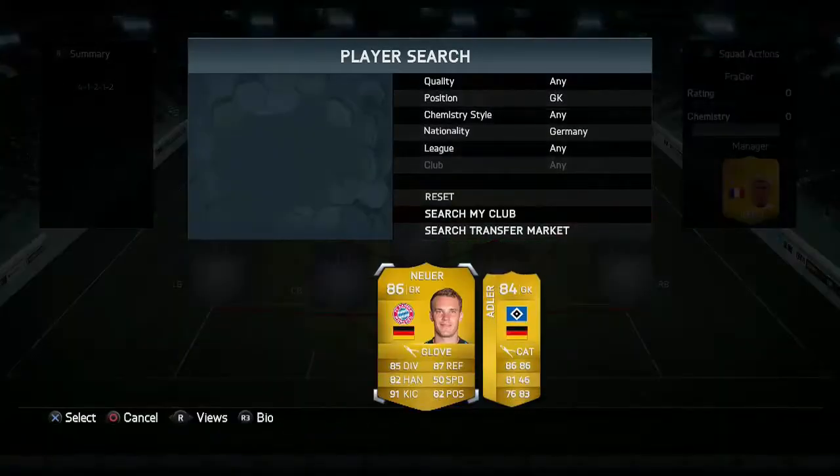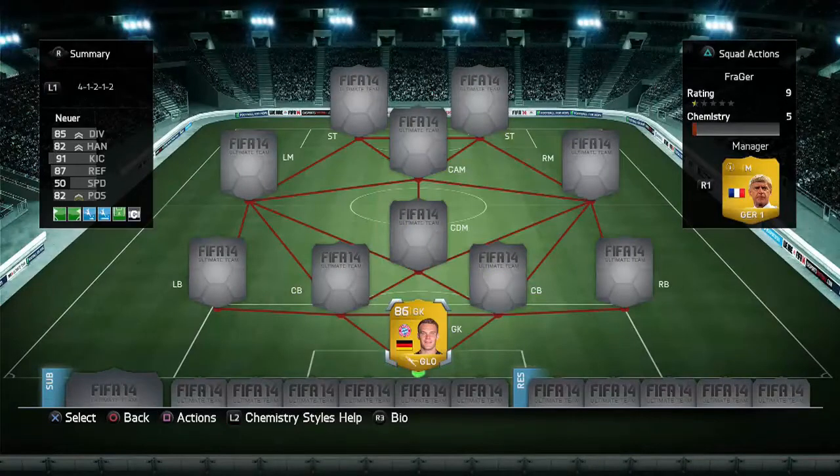Firstly, in the goalkeeper position we have Neuer. He has an international man of the match card, but it goes for over 300k and it's only 87-rated — only 1k rating up — so I thought I'd just stick with his normal version. He's pretty solid anyway; he's probably the second best keeper in the game for me after Cech.